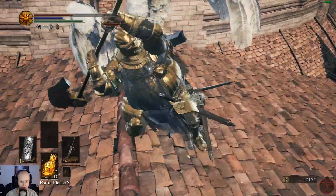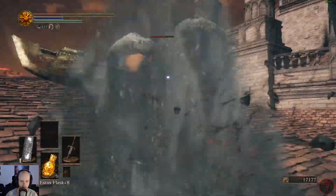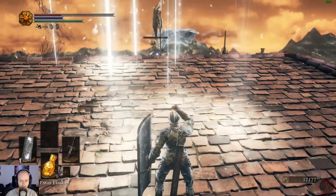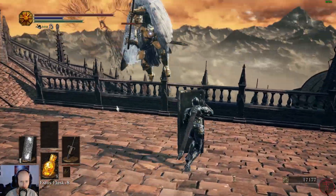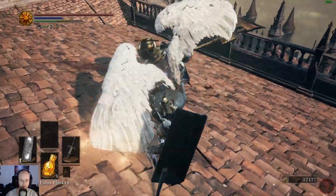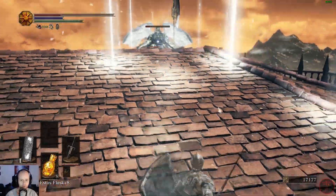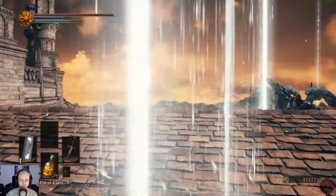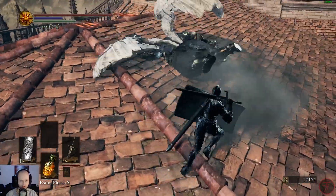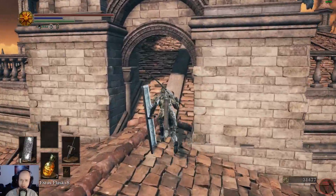Not so good. Maybe a heal here - actually not a good healing time. I think it's safe to heal here. Yeah. We can't block against that? I think we got you - yeah, we got you. No drops? Oh - large titanite. We'll take it.